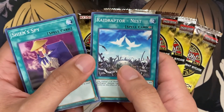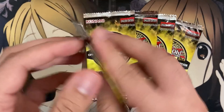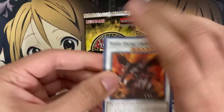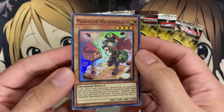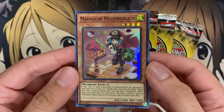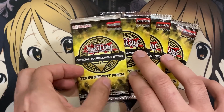We have a Sheehan Spy again, a Raid Raptor Nest, and another Super Quantum Red Layer — I might have playsets of all these different Supers. Down to five packs remaining — still no Mess and Gelato, no Ultimate Rare. We have a Void Ogre Dragon, a Phantom Knights Rank Up Magic Launch, and finally, we got a Mess and Gelato! That foil is definitely deserving — this card has been a rare only for so long with a bunch of different Madulce cards being foil. I think Mew Fuel, Ticket, and Chateau are the last ones we need, but Mess and Gelato was a good start for sure.